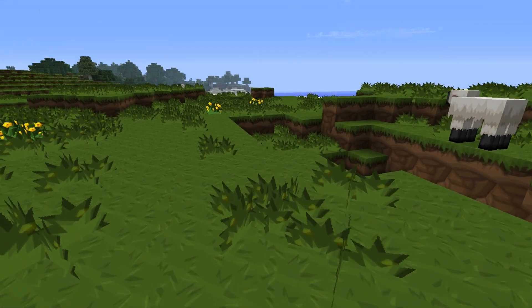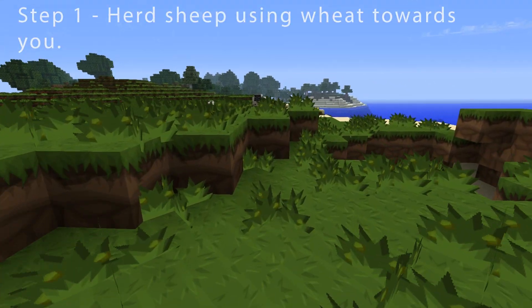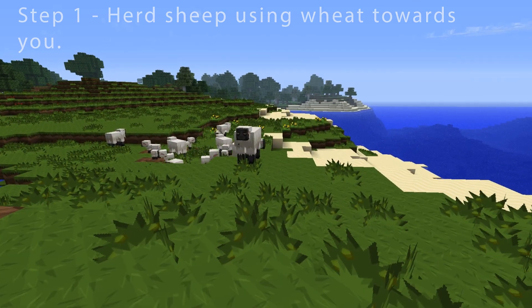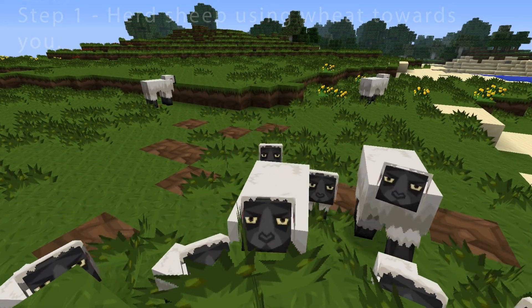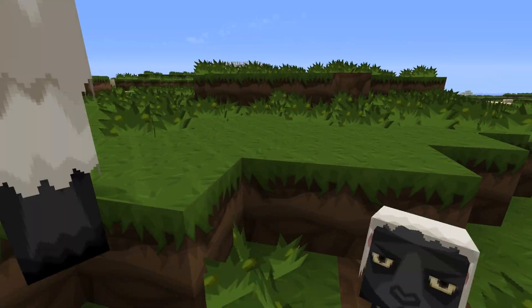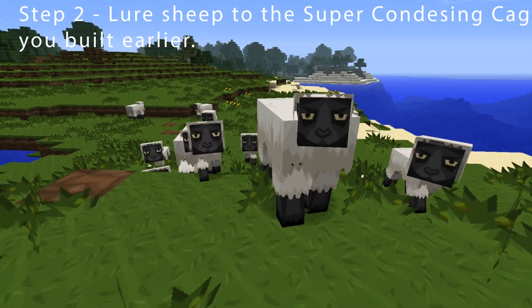Now, the first thing you need to do is find a herd of sheep. And, well, don't you look at that — there's a herd over here. Next, you need to herd the sheep with some wheat.